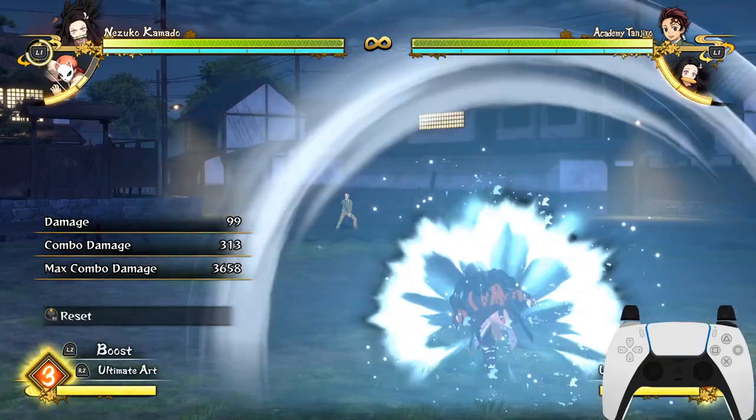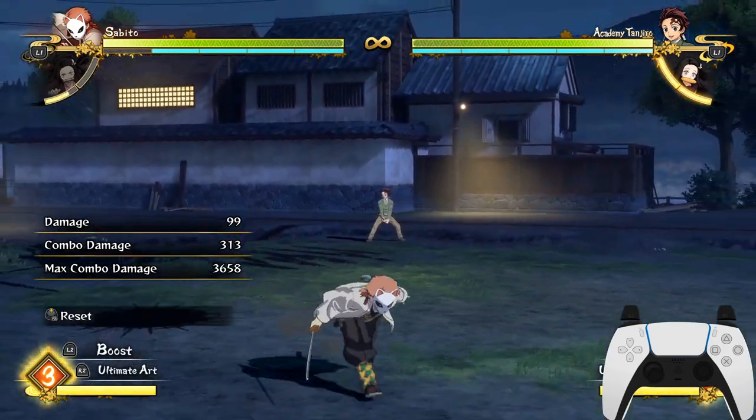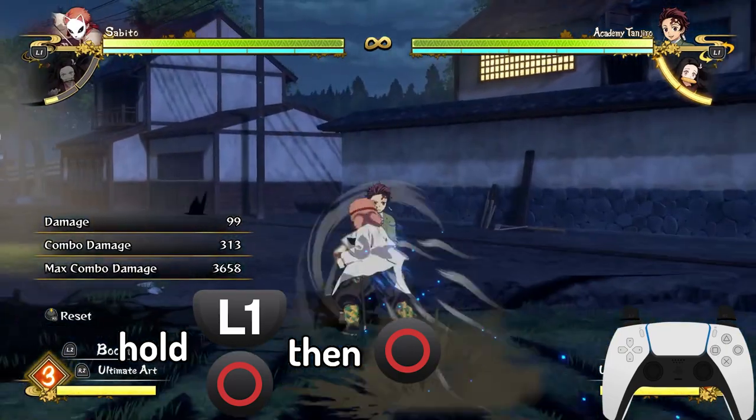Now this is what we call switch tech — you basically dash twice with the help of your other character. In order to do this switch, all you have to do is hold L1 and circle, and then press circle right after your character switches.